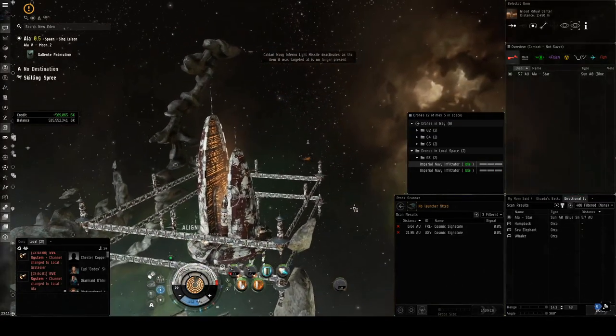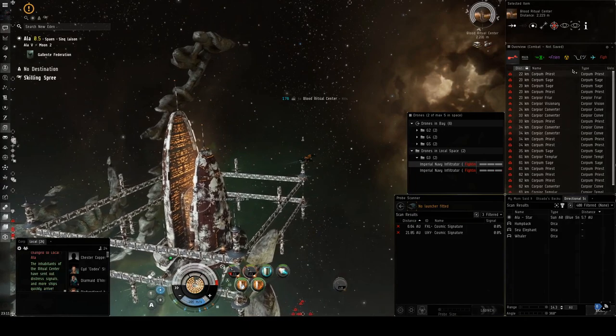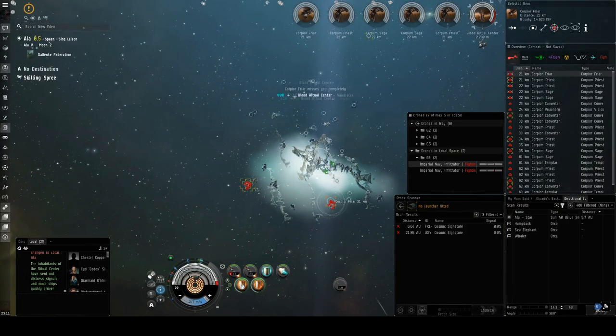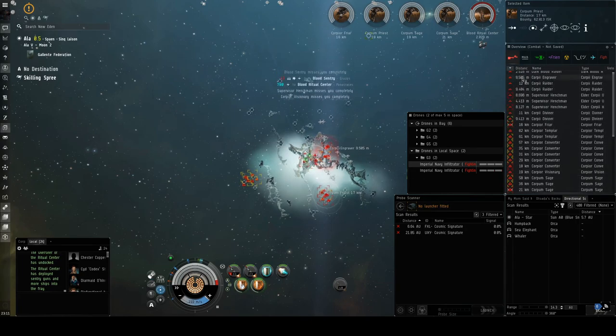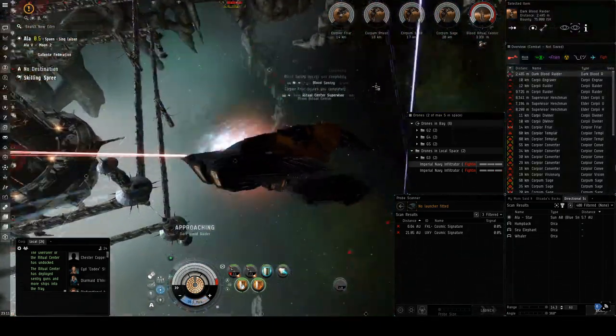A few moments later — they're all dead. So what I was talking about: you can activate all the spawns right away. We shoot the station, and there's the next spawn. Now we kill all these guys. There should be the dark blood guys in this spawn — there's a Dark Blood Raider, he's literally right beside me.